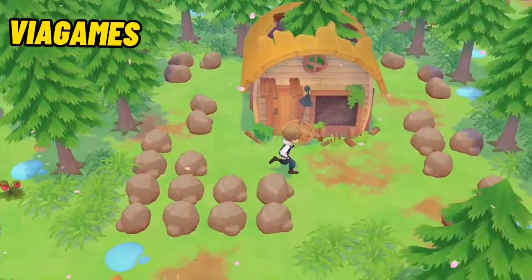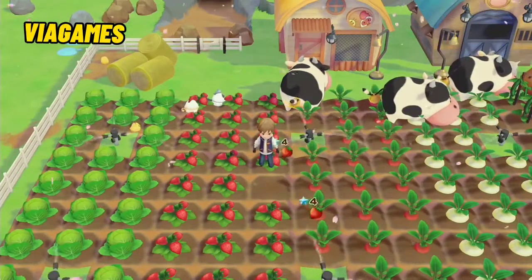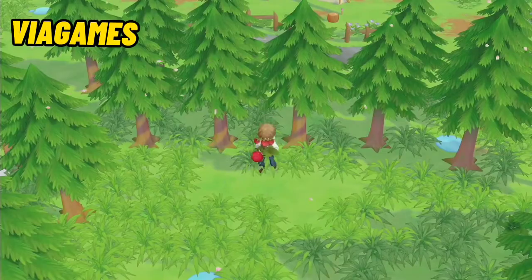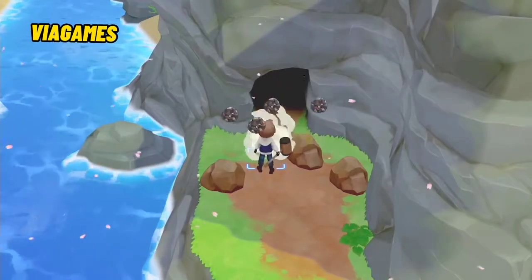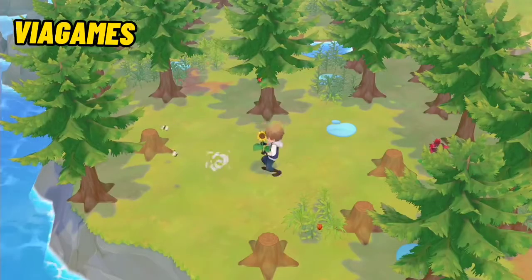You might even come across run-down facilities. Get fruit and vegetable seeds to grow on your farm, and tame wild livestock that can be nurtured, raised, and given homes. As you cultivate your farm, you'll be able to do more and discover new places to mine, fish, and forage.